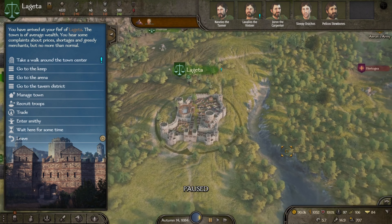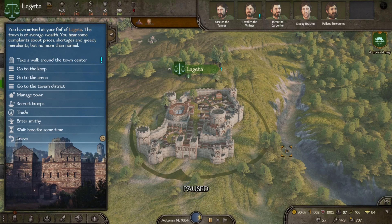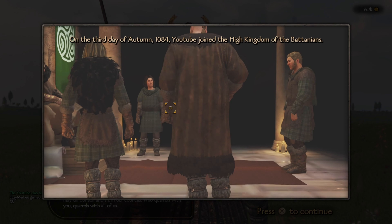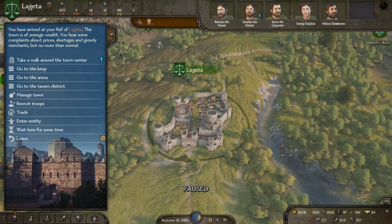You'll need one thing to get this up and running, and that thing is a town of your own. It's not that hard to get though — just join a kingdom and the next one they take will most likely be gifted to you on a silver platter. Once you have one, you can begin.